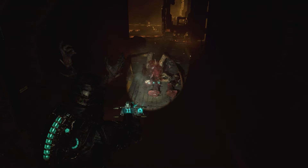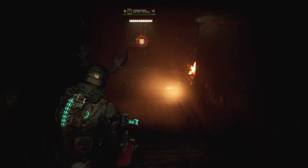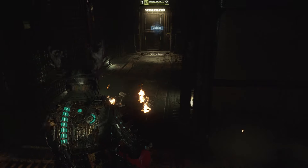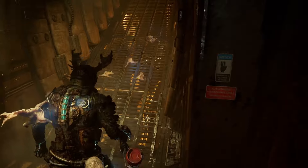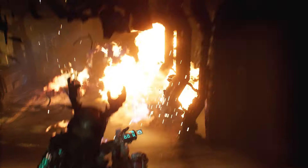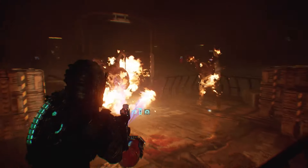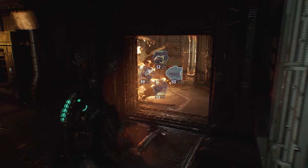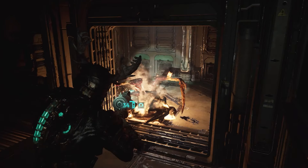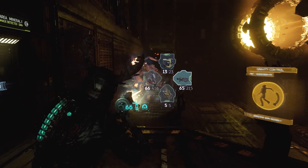Moving on to combat basics, I want to give some tips and warnings regarding specific enemies. One of the most irritating enemies in the game are the swarm — the little bits of swarming flesh that ambush you numerous times throughout the game. This also brings me to the pregnant necromorphs, who burst and drop swarmers. It's a situation that can escalate quickly if you are fighting multiple enemies at the same time, as the swarmers essentially immobilize you while doing tick damage — you can't aim your weapon while you have swarmers on you. The last thing you want is to be covered in swarmers whilst also being surrounded by slashers.